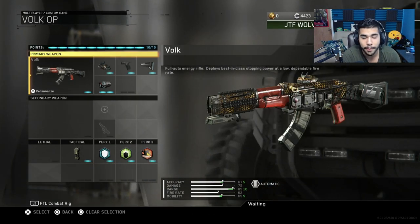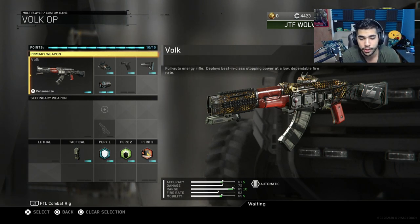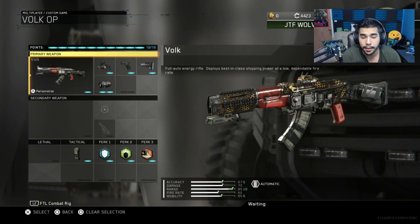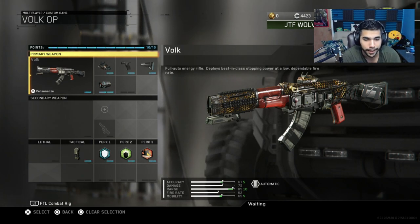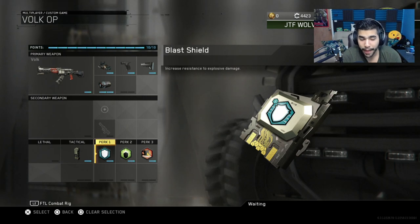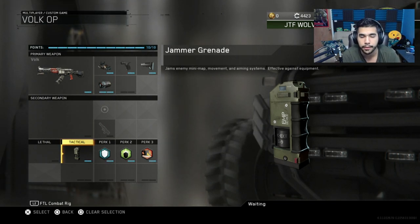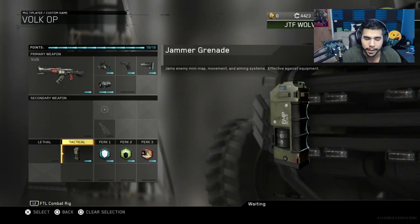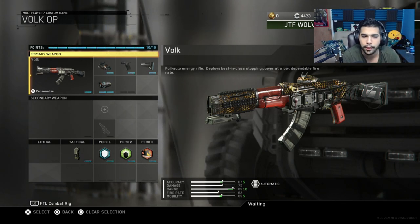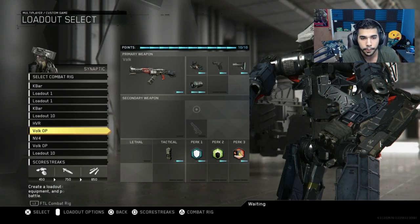Now for the Vulk class. I don't use the Vulk that much anymore since I'm usually the third AR, and UMG banned it, so the only time I'd use it is in GB tournaments. The class has Elo, Quick Draw, Stock, and Particle Amp — grip apparently isn't really needed on this gun, it barely makes a difference. Then Dead Silence, Attack Resist, and Blast Shield of course. I run a Jammer Grenade, which is really effective — even if they have Attack Resist and don't get stunned, they'll still get EMP'd. The Vulk is a very OP gun that low-key needs to be nerfed.